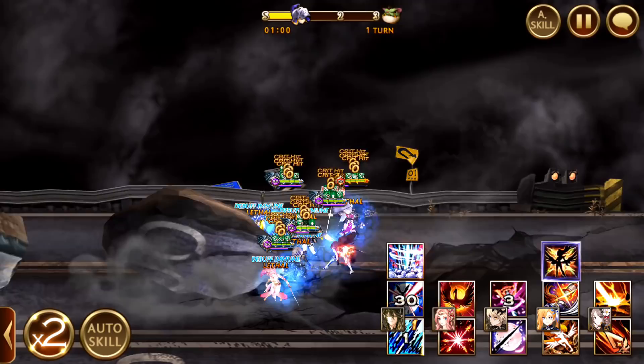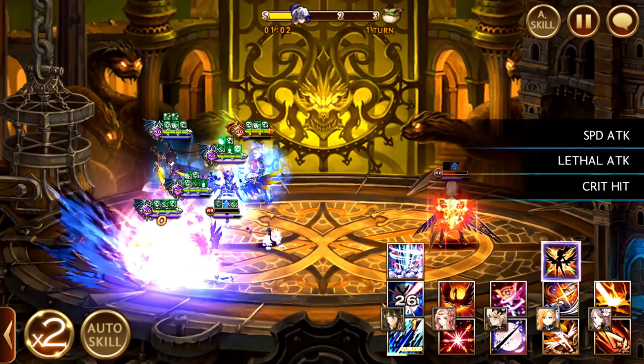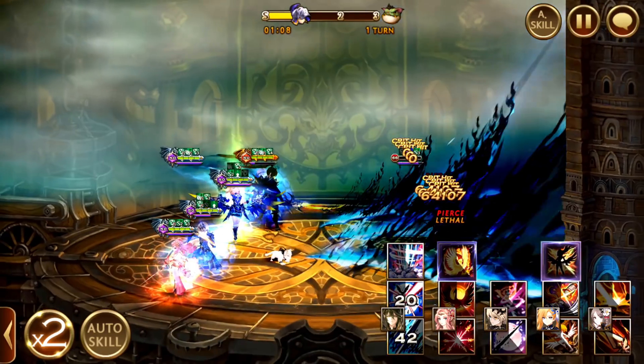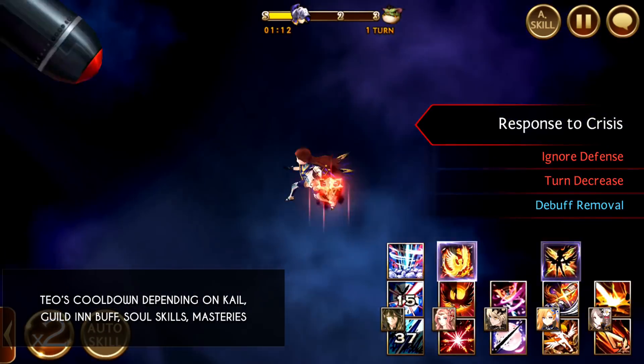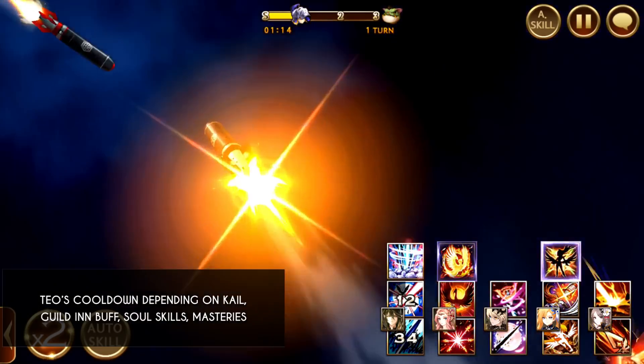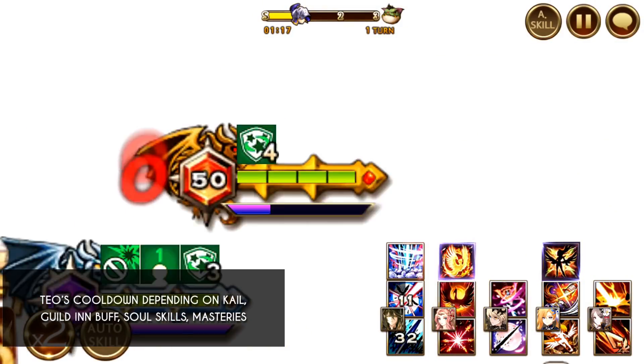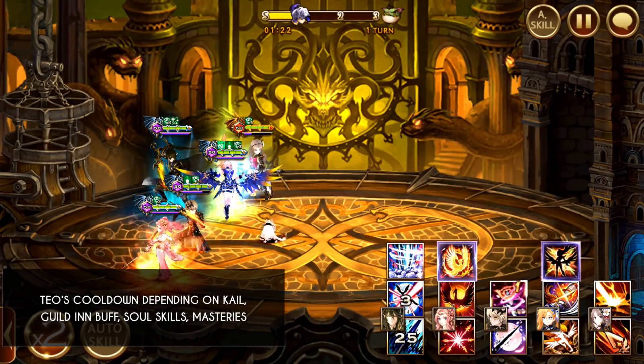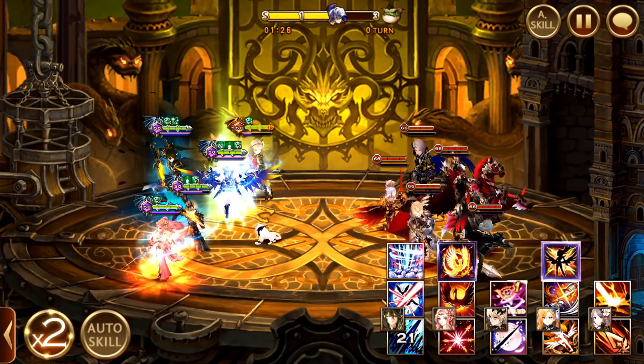Do note that I don't have the skill cooldown jewel on Teo, so his cooldown timing is solely based on guild buff, guild-in buff, Kale, Soul Skills, and Masteries. And I think it's all very nicely timed. So Blossom Strike again to get rid of whatever Void Shields — even though I think this floor doesn't have any Void Shields to get rid of, so I'm basically just increasing damage inflicted.